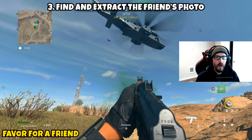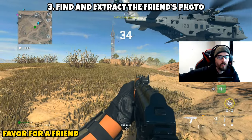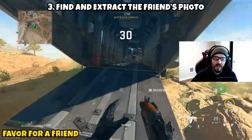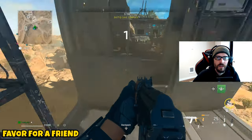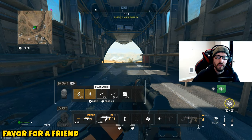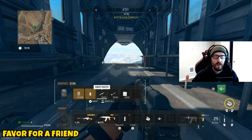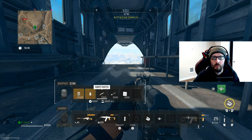Once you've acquired all three parts, you're going to want to exfil safely. If you have a rescue hostage contract, I always recommend doing that as it lets you slip off the map under the radar. No matter which way you choose to exfil, once you successfully exfil all three pieces, you will have completed this mission. You could exfil parts in different runs, but it doesn't make a lot of sense since all three are in the same general area.